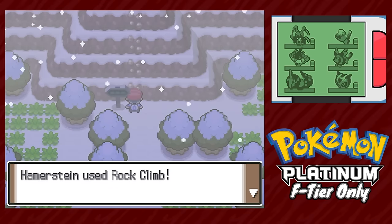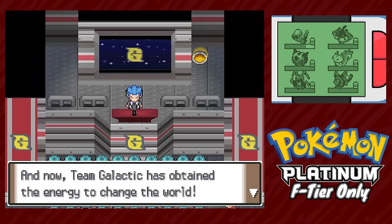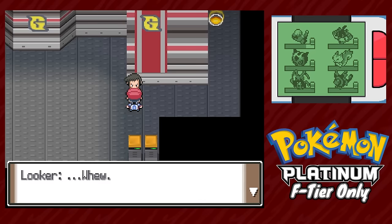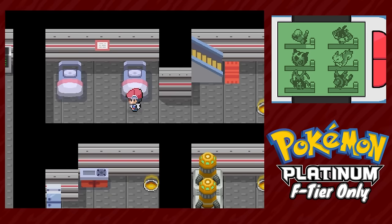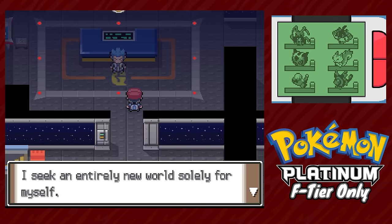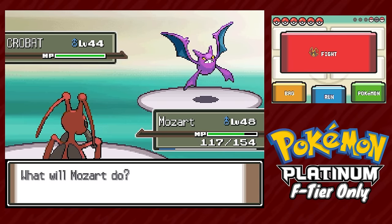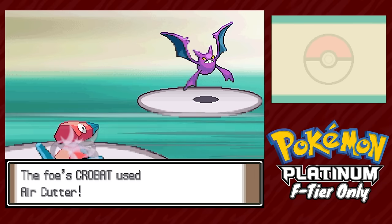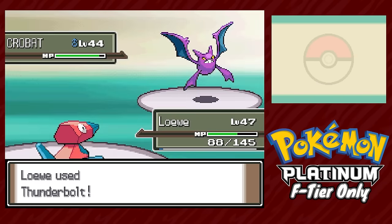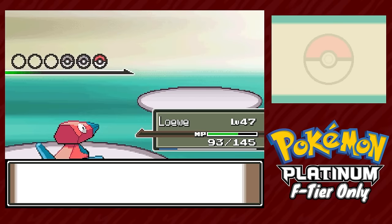With the badge in hand, we teach Hammerstein Rock Climb. Back in Veilstone at Team Galactic's clearly evil headquarters, Cyrus tells his minions he's going to destroy the world and they're all very cool with that. After learning Cyrus is only two years older than me — brief existential crisis — we sleep in one of his napping beds and fight him upstairs. Sneasel dies to Mozart in one hit. He also has a Golbat, so we swap to Lowe, who KOs with Thunderbolt despite needing his Citrus Berry. Honchkrow comes out and we get Thunderbolt in to drop it to about half, then swap to Tesori. Miranda then eats a Feint Attack and a Drill Peck, surviving on 2 HP before KOing with Rock Blast. Entirely calculated, obviously.